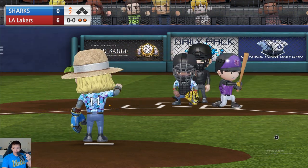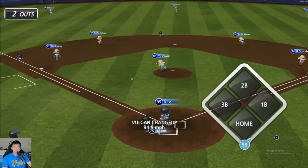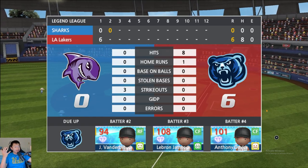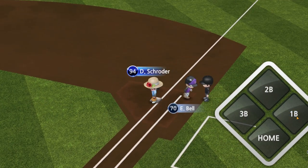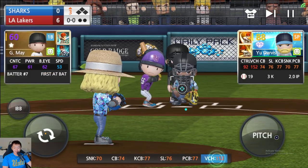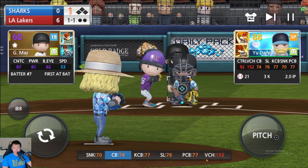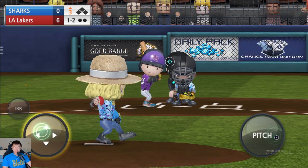I wonder if the Sharks are gonna catch on that we're only throwing a Vulcan changeup. Bomba's gonna drop it! Darvish is gonna have to pick it up himself! Almost a disaster — I don't know how he dropped that, it was just right on the ground. Darvish, with his perfect game at stake, gets over there, covers for him, and we're able to get things going. We're rocking and rolling! That's gonna be another strikeout.